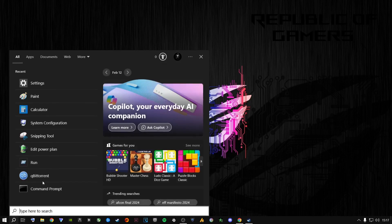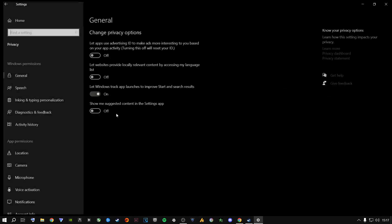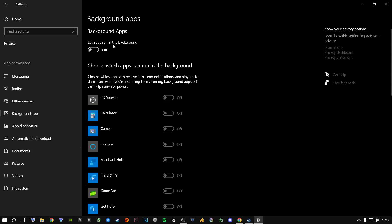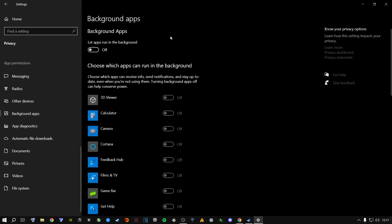Go to the Start button and open Windows Settings. It doesn't matter if you're running Windows 11 or Windows 10. Go to Privacy, scroll all the way down to where it says Background Apps. If you're a Windows 10 user, just go from On to Off and all of these apps won't run in the background using your RAM, CPU, and VRAM. If you're on Windows 11, you'll have to individually disable them one by one — just Google how to do that.